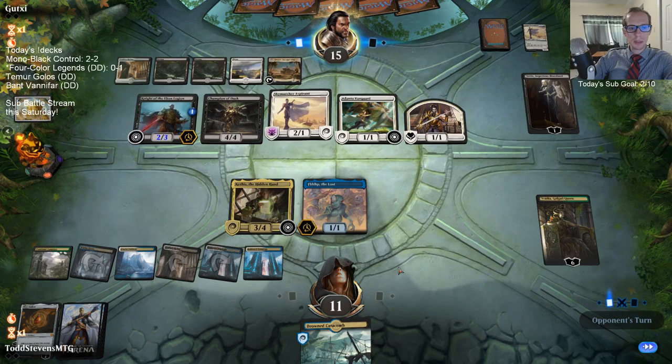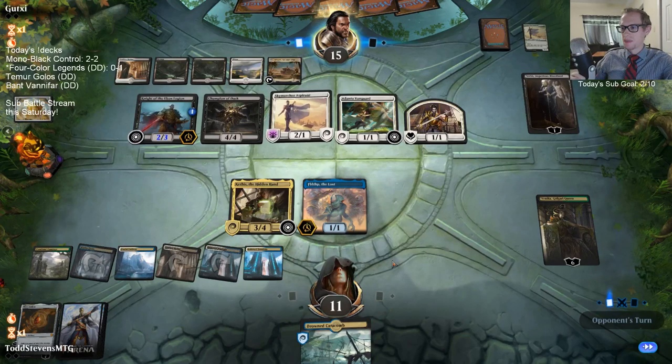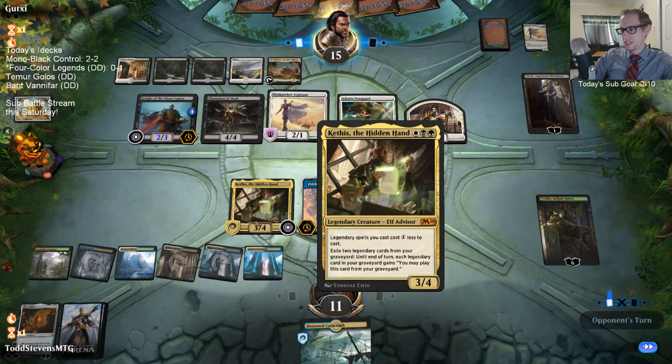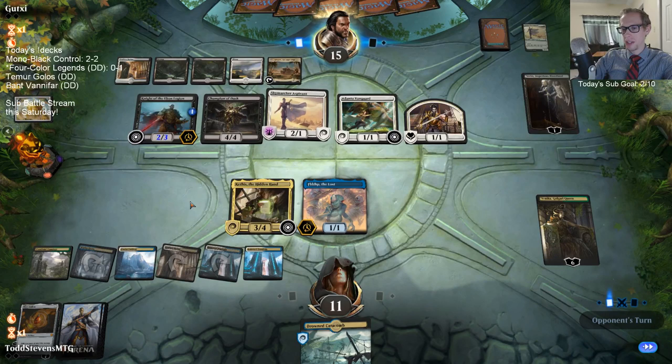Put an infinite combo deck with Kethis - it takes so many clicks it didn't seem feasible for a stream deck. There are some infinite things you can do with Teshar and Mox Amber and all that kind of stuff, but it's just so many clicks. Those kinds of decks I've seen so far are rough to pilot.